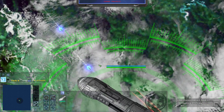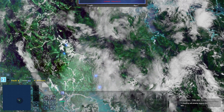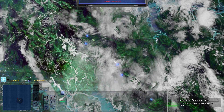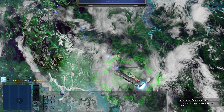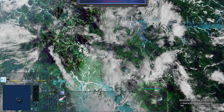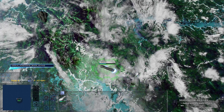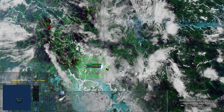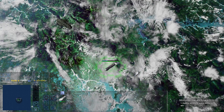Real quick — before those missiles hit, I wanted to explain what they are. They're plasma missiles and they have a special effect: when they hit a target, they subtract 50% of the shields instantly for 10 seconds. After those 10 seconds, the shields come back. But in that time, your target is very vulnerable. And if you take out the shields fully, they are gone for good.